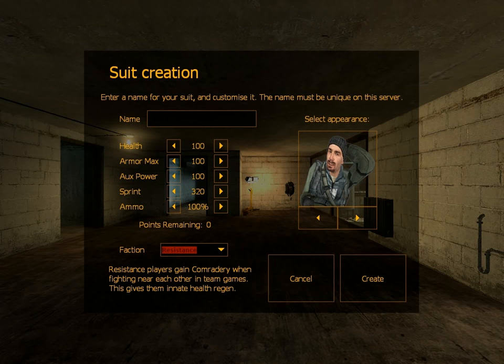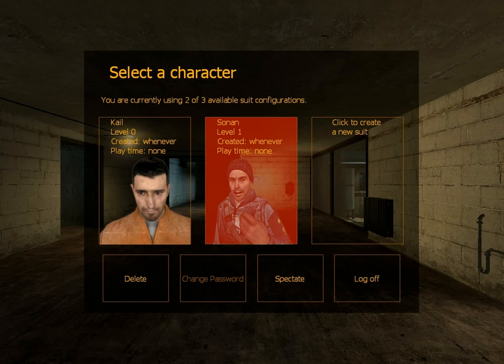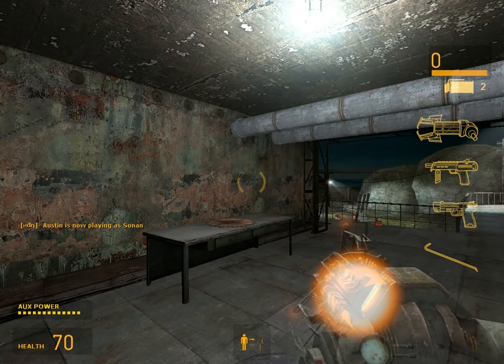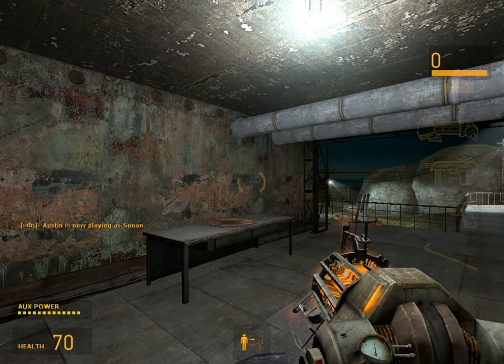It's pretty easy. You just make your character and then sign in, pick him, and you'll be dropped in the game. That easy. We'll be right back.